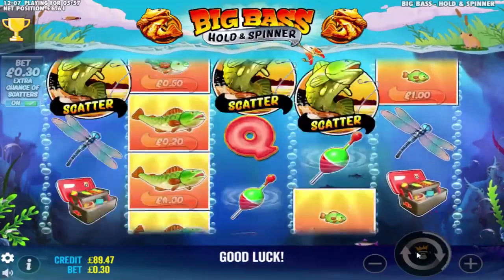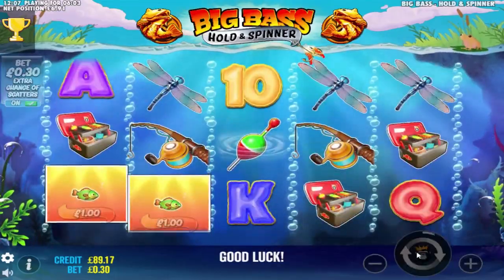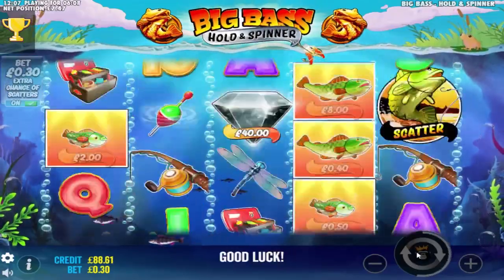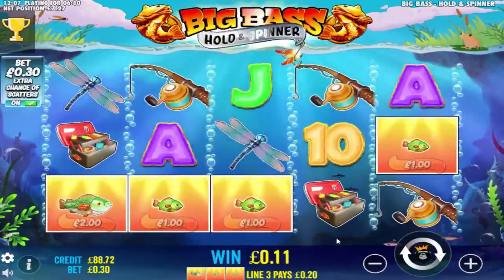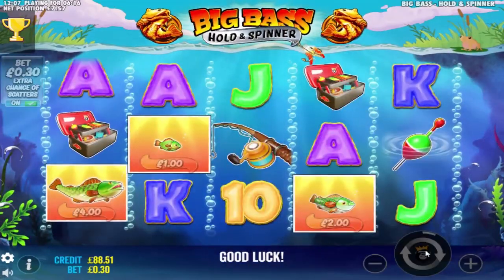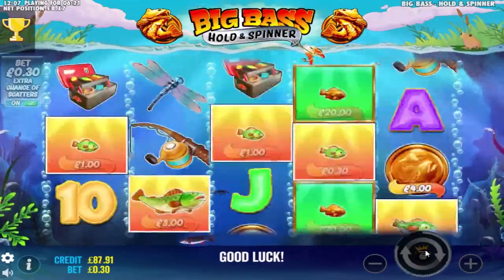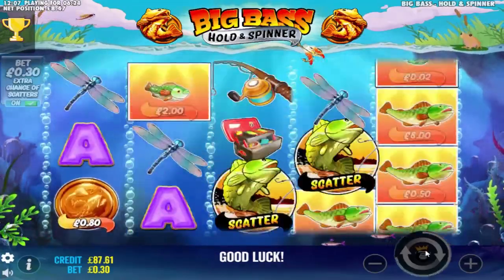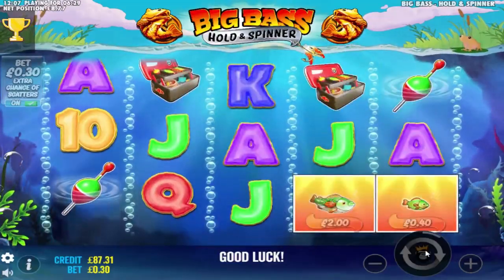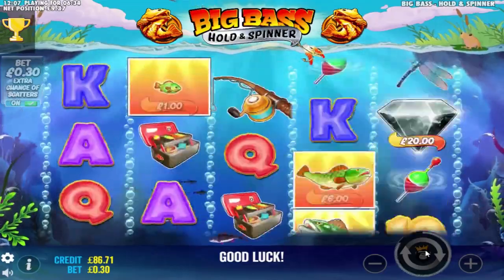I need a fish symbol win, one scatter, and two scatters — three events. There's the fish! Fish symbol win. We just need the scatters now — one scatter and two scatters, that's it. Two scatter events we're looking for. We've had everything else it can give me, and now we're just waiting for the scatters to pop in. They'll usually pop in straight after each other.